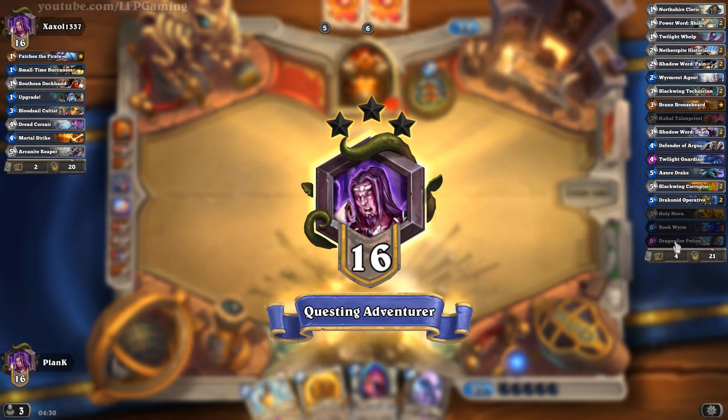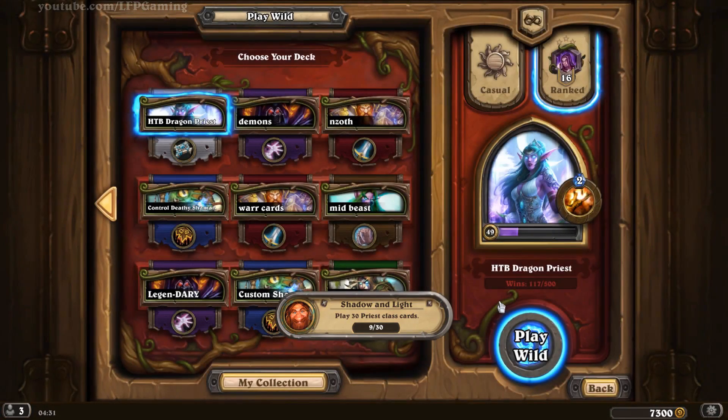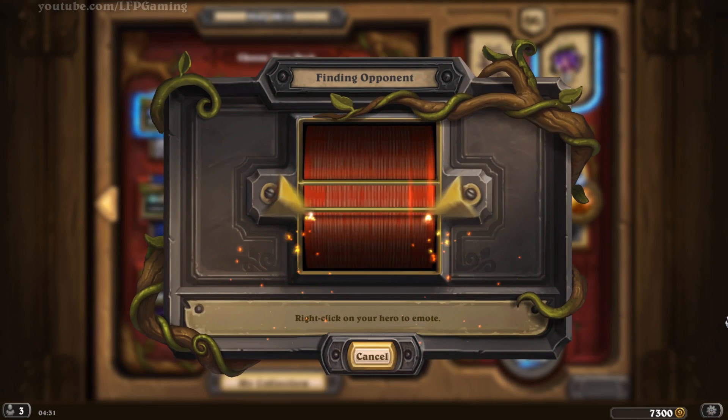Anything like Wyrmrest Agent earlier would have helped. Blackwing Technician. Shadow Word: Pain in order to kill that three-four of his. In the end, that Bloodsail Cultist hit my face something like three or four times, which is crazy. So if I just got the Wyrmrest Agent or Shadow Word: Pain, the outcome of the game would have been vastly different. But usually, as I said, Priest can deal with Pirate Warrior very well — they just basically need to get the Twilight Guardian taunt or the Wyrmrest Agent taunt. Then there's basically no way for the Pirate to get past and hit your face.